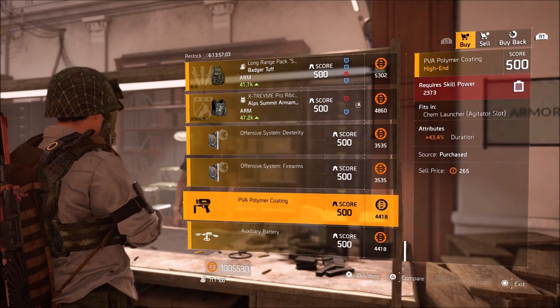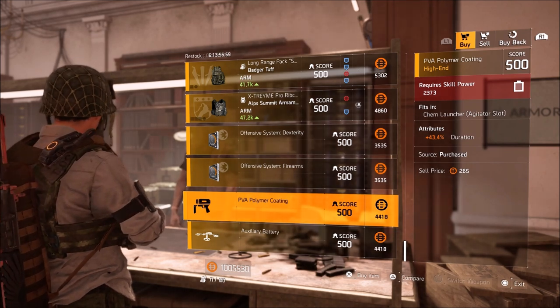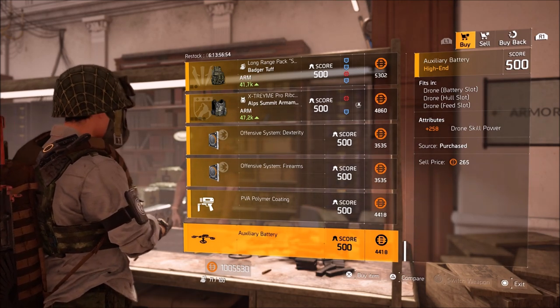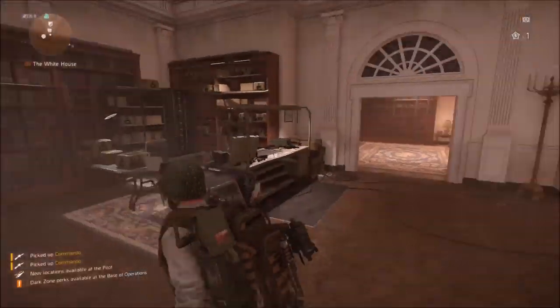We have a PVA Polymer Coating mod with 43% duration, and an Auxiliary Battery with 258 drone skill power. At least the Commando's there.